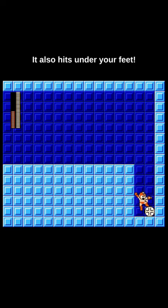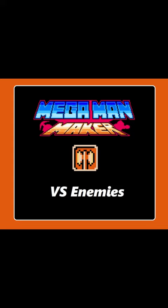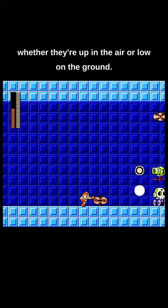It also hits under your feet! You wouldn't think 2 damage is a lot, but when you have 28 hits of it and you can spam an enemy's face, you can just delete everything on screen really fast. Because of its angles and its range, Silver Tomahawk can delete almost all enemies whether they're up in the air or low on the ground.